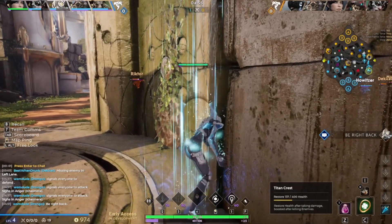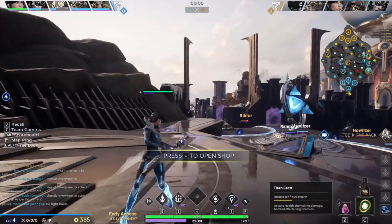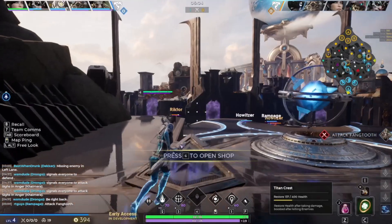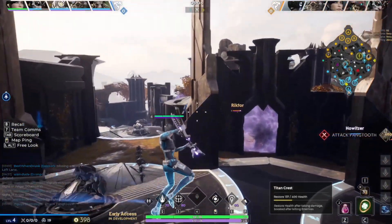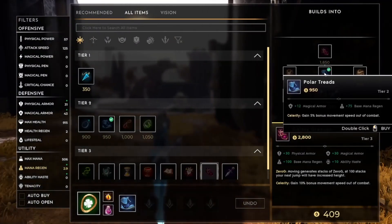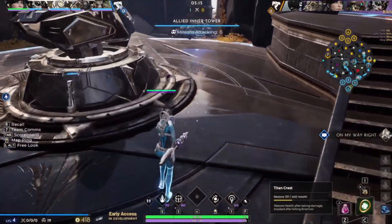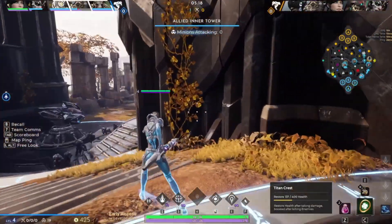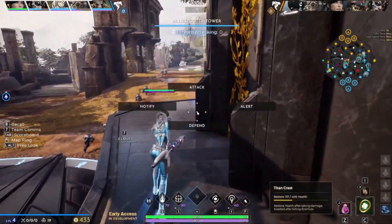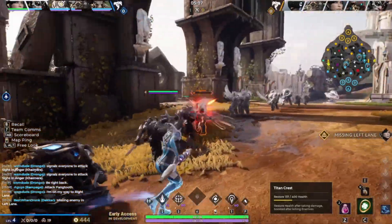She walked into the wall — she's inside the wall right now. Got tier two of the boots, I get a little bit of movement speed now. It's 5% movement speed out of combat. You can tell because look how her legs are glowing blue — that means it's working. This shows a little speed trail behind her. I'm a little bit faster now.